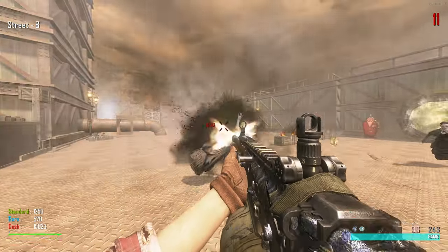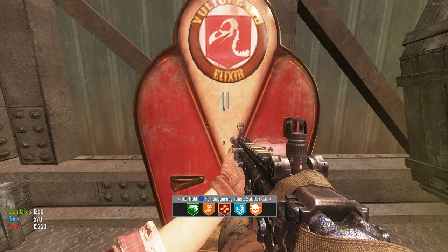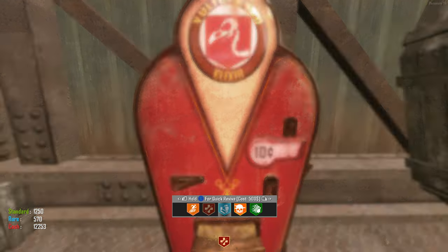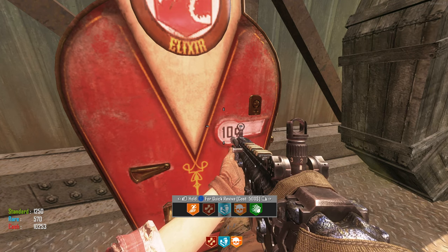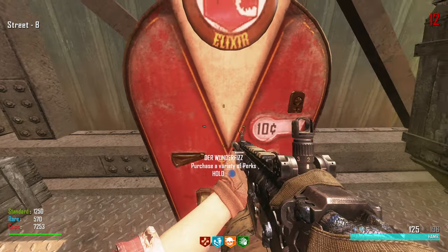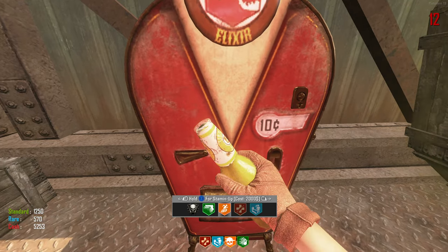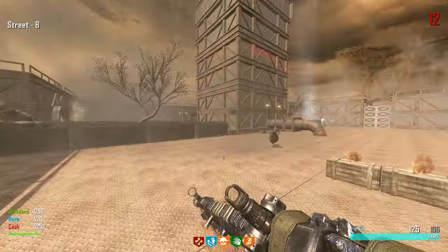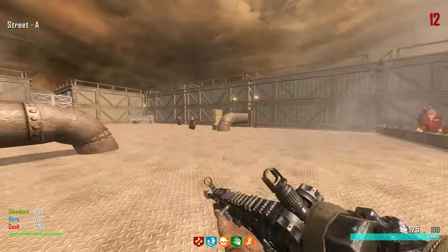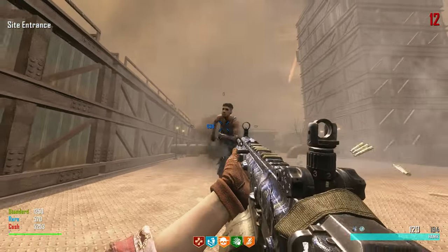You have to scroll through the perks — it doesn't just show all of them at once, but there looks like a lot. I'll take Juggernog, Quick Revive, Double Tap. We got Cherry Fizz — I'm assuming that's electric cherry but without a proper perk icon. Speed Cola makes you drink super fast — that's helpful. Looking up now!